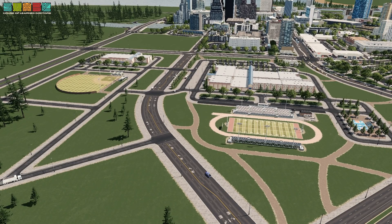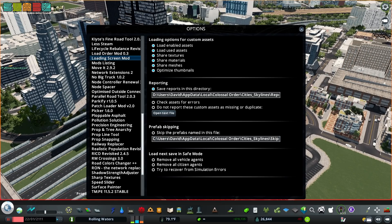The first mod I want to go over is Loading Screen Mod. This is its options menu — it's a fundamental, must-have mod. What it's really doing is sharing all of the assets' textures. If there are textures or pieces of assets that can be shared rather than loaded into RAM in duplicate, it'll share them. It loads that texture one time and shares it amongst all of the roads, buildings, props, etc. that use that particular texture, material, mesh, or thumbnail. So make sure that you have this installed.